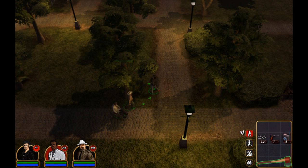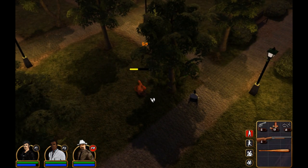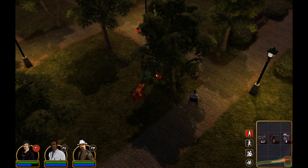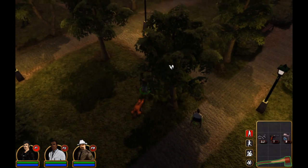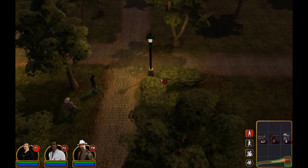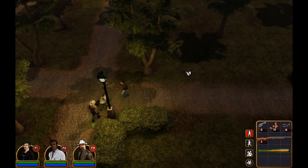Right now we are in the first part of the library mission, and what we're doing here is not renting books or anything like that. We don't have late books to return, but we're going to help the sheriff's friend, and his name is Bo. He trapped himself on the roof of the library, and I guess he's like a really good shot or something, so the sheriff recommended that we should go find him.